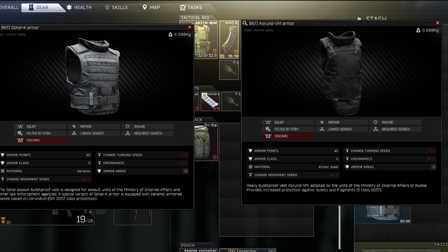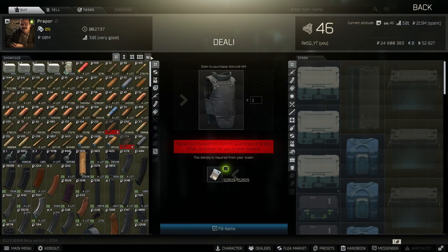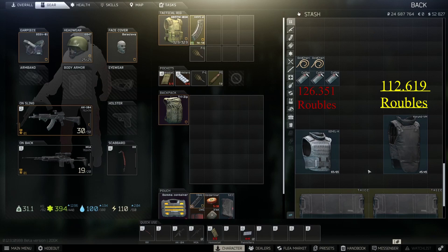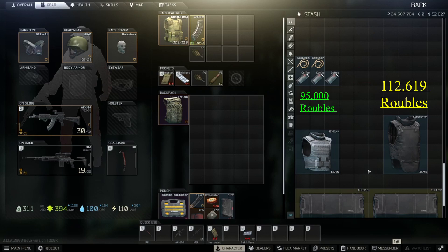Next to the capabilities of the armor, the price matters as well. You can obtain the Gazelle at Ragman level 3 for 126,000 rubles, while the Korund costs only 112,000 rubles at Peacekeeper level 4. So if you're on a budget the Korund would make more sense — right? Wrong. Because you can trade the Gazelle for three Coffee Magica and two golden neck chains, which comes down to a total of around 95,000 rubles, and with that it also beats the Korund in pricing.